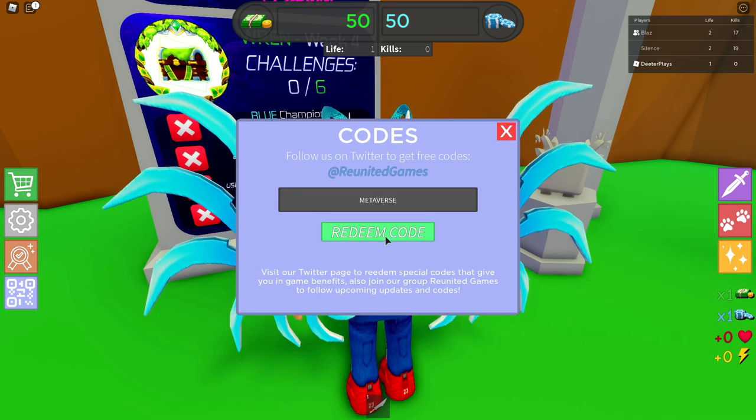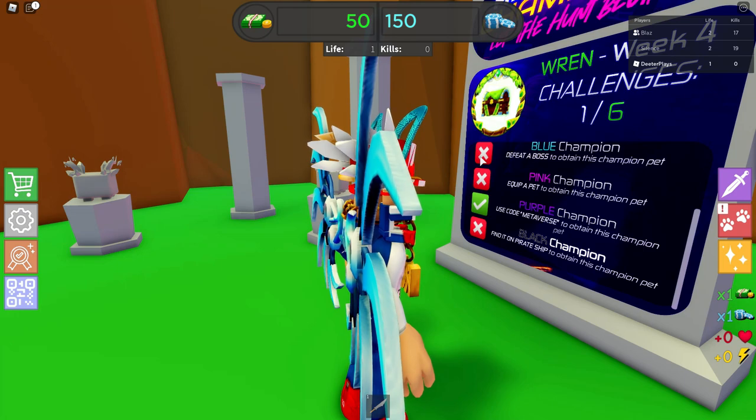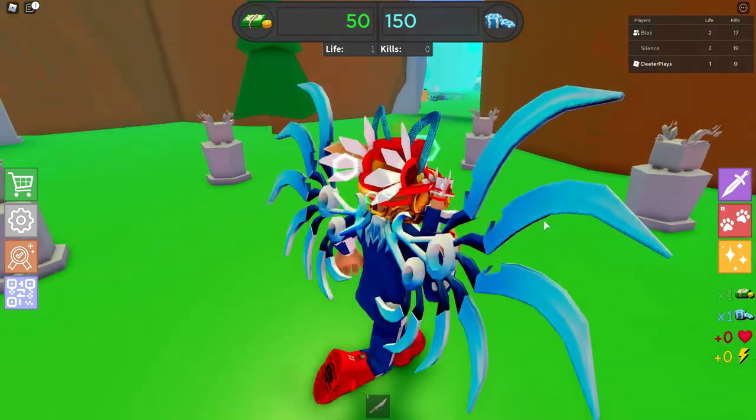First thing: on the left on the bottom, it says that barcode. Go in there and use code Metaverse. That is the first thing — you can see that those items are checked off right here as you go through them.